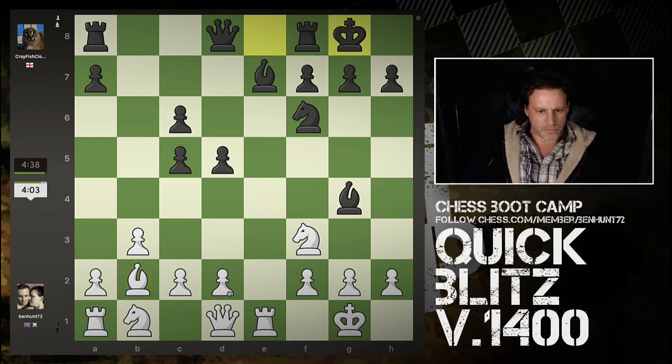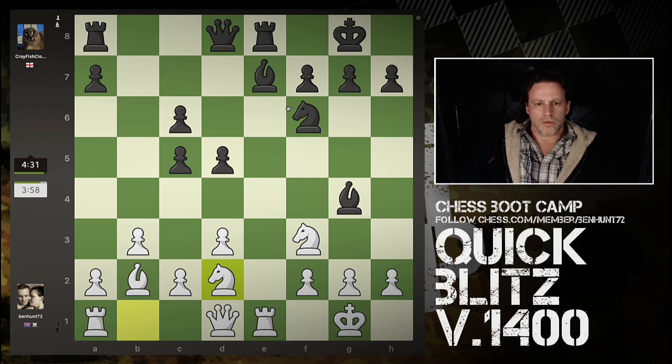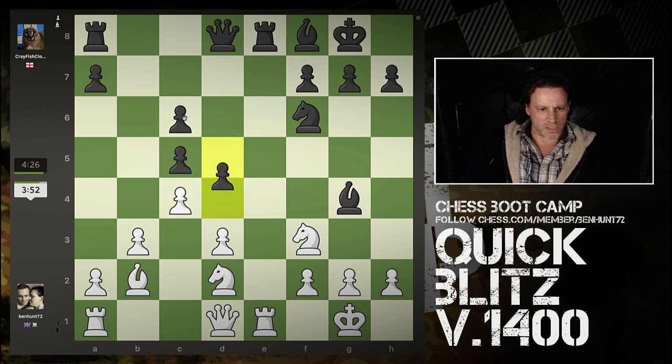They've castled. I need to defend that knight, so I'm going to take that knight e2. It's still pinned - vexatious pin. Now, if takes, I've got takes and that blocks off these two guys. So that's made my bishop worse.